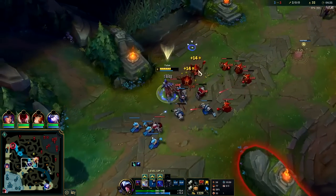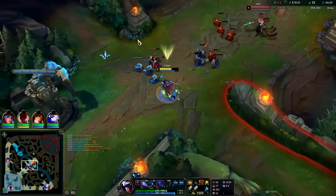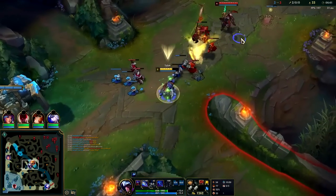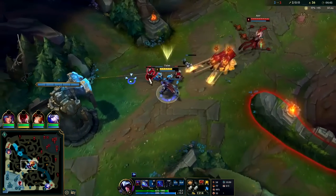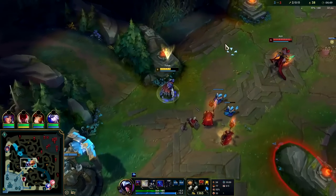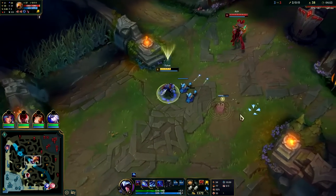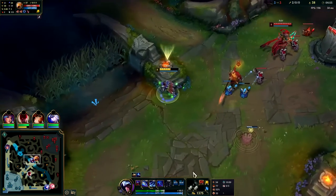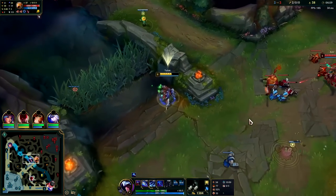I'll go ahead and shove this. He came back to lane and TP'd. That's why Talon's damage output is actually so high with Conqueror — using your Q's and auto resets if possible. They were greeding so hard for Leeson and he ended up way outplaying them there. When Leeson was forcing a play, they turned it into a counter-forced play.